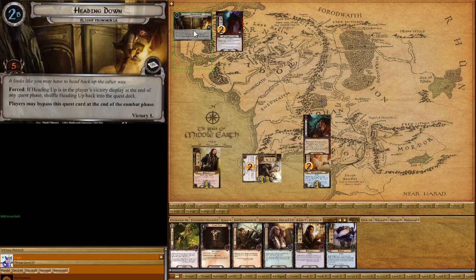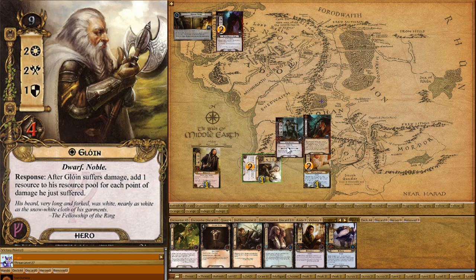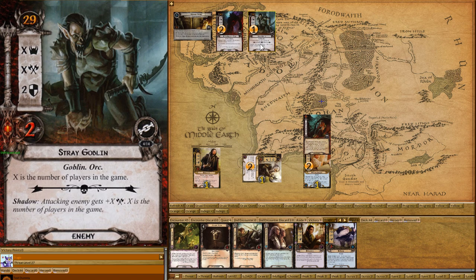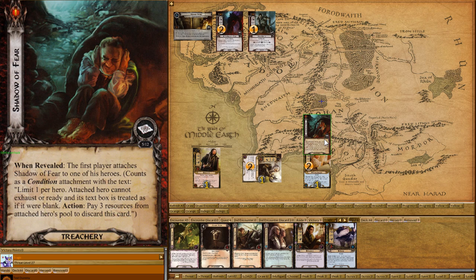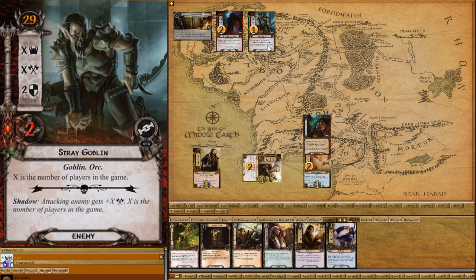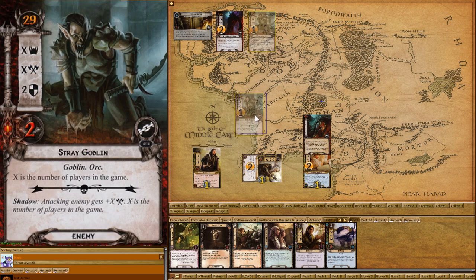Let's shuffle the quest deck and draw our first quest card. We quest for two and reveal the quest card — it's Heading Down. Now we draw the first encounter card and we have a monster. I like to put these little orange tokens on the card so I can read them at a glance. That's two threat and one threat, and I'm questing for two. I usually quest for four at the beginning, but we've got Shadow of Fear on Frodo — he's a bit terrified at the moment. We're questing for two and there's three in the staging area, so our threat goes up by one.